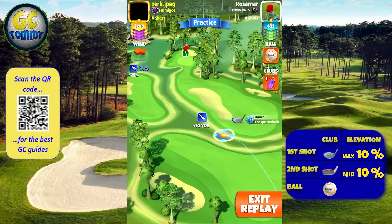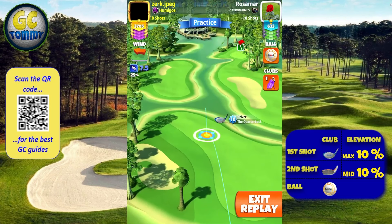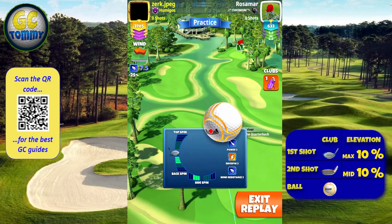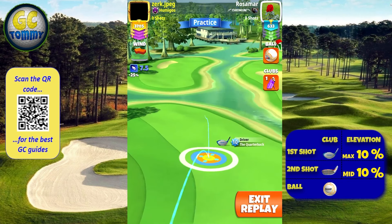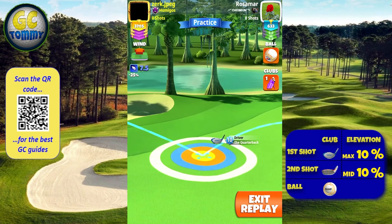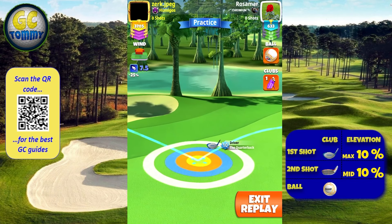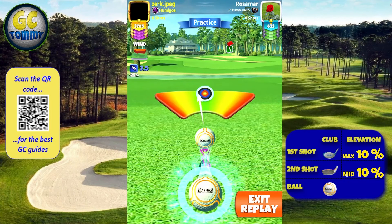For hole number seven of the Sunshine Glades, we're going to set ourselves at P2 min line with our quarterback and katana. Four backspin and three left spin. We're looking to just position ourselves — position is key here for the second shot. We obviously don't want to roll into the rough, but we do want to sit there on the fairway as well.